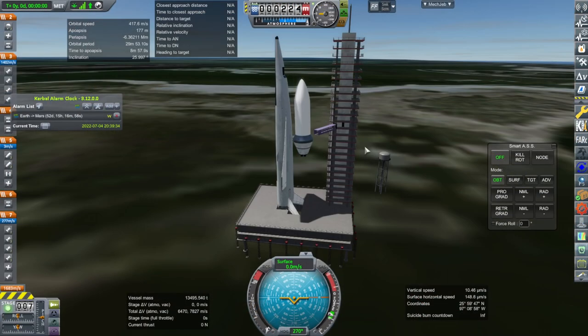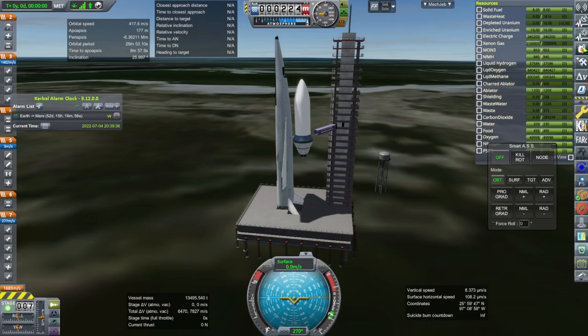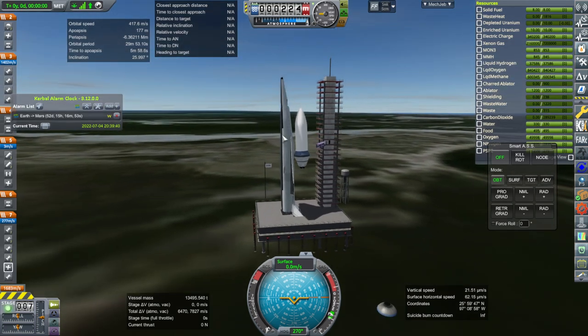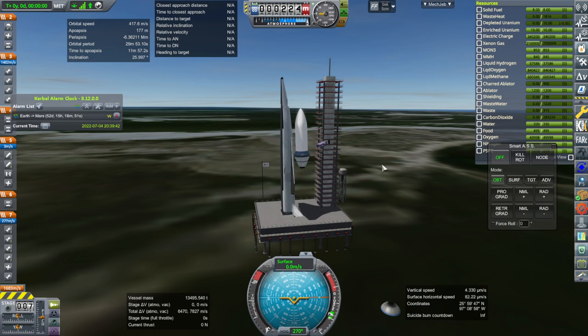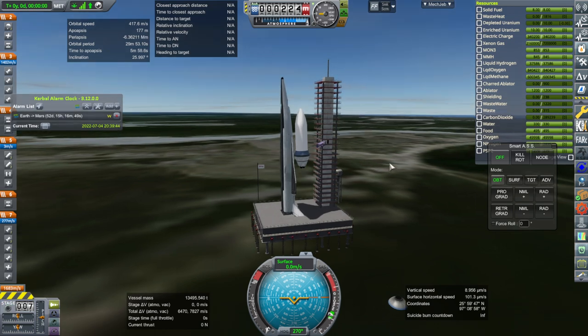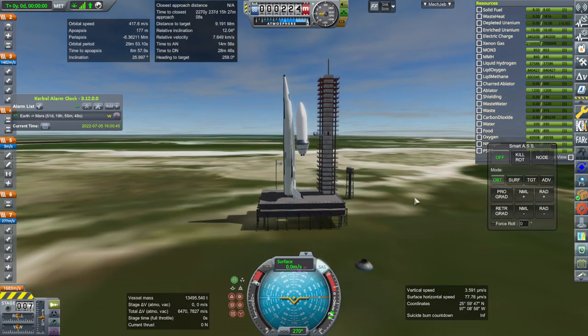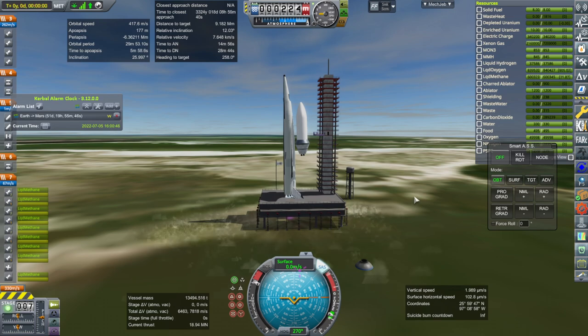I might have forgotten to mention: the reactors on here are the same ones we're using on the ISR unit currently on the moon, so we're just using four of those. The ISR units each have one, so we're putting these to a lot of use. Throttle all up, SAS on, ignition, and launch.